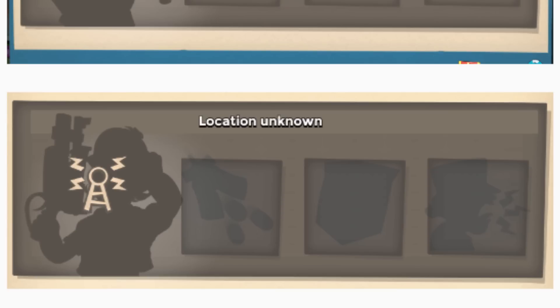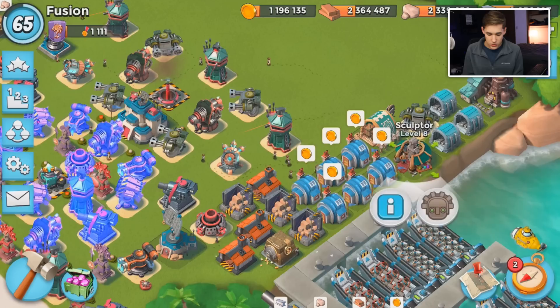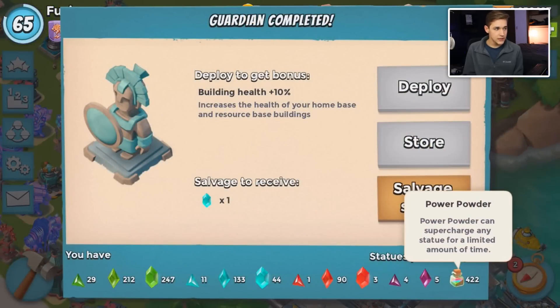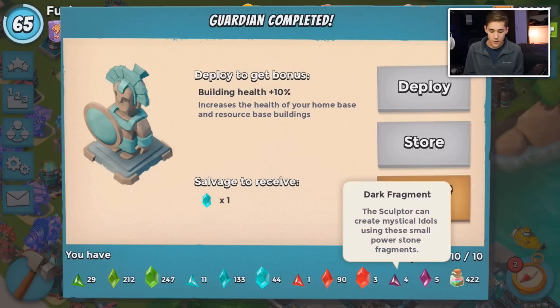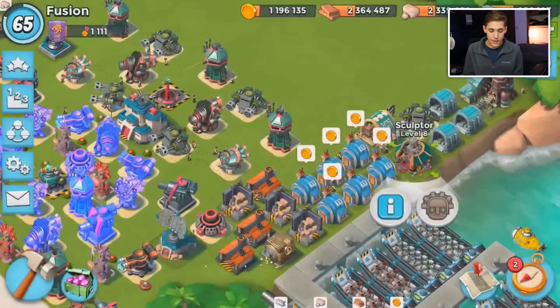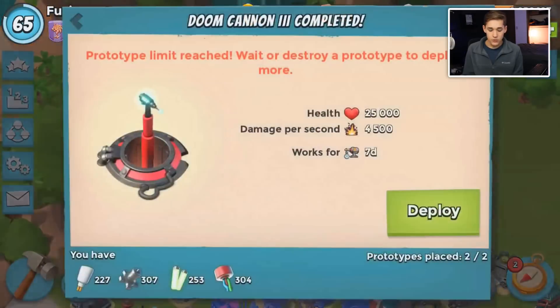It looks like maybe this guy is like a worker or something, trying to build something. The second one is a girl holding a gun, and we have those three pictures again - one's a box, one's someone shouting, and one is like barrages. It looks like abilities for your troop that you can unlock.